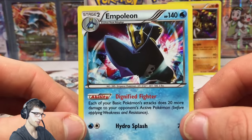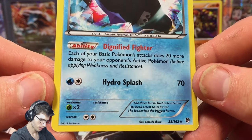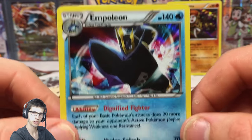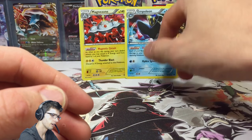We got another Chespin, a Starly, Kirlia, Print Flip, a Sandslash, a reverse Frogadier, and an Empoleon holo - nice! So we broke the dead streak which is always nice, with Dignified Fighter and Hydra Splash. I think Raikou was going for a fair bit as well on TrollandToad.